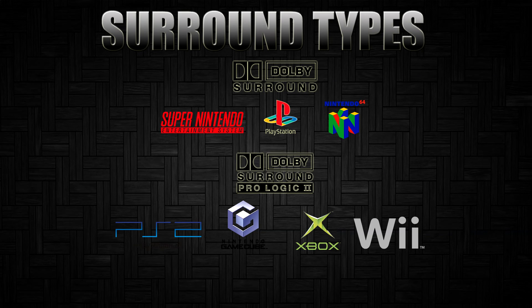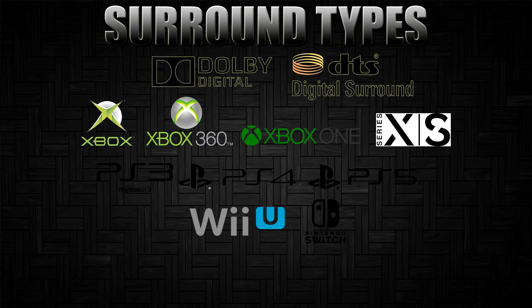Eighteen years later, Dolby released Dolby Pro Logic 2, which increased the four-channel audio to six channels. Most games using Dolby Pro Logic 2 were developed within the sixth generation, though a few titles had support for fifth and seventh generation as well. In terms of your receiver, I suggest checking if it supports Dolby Pro Logic or Dolby Pro Logic 2. Most receivers today support Dolby Pro Logic 2, which is backwards compatible with previous versions.